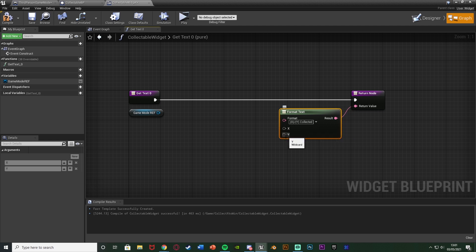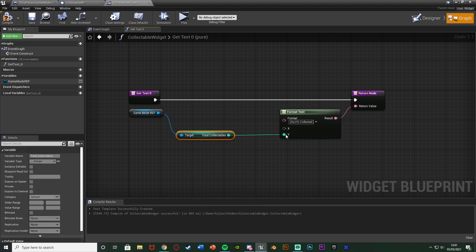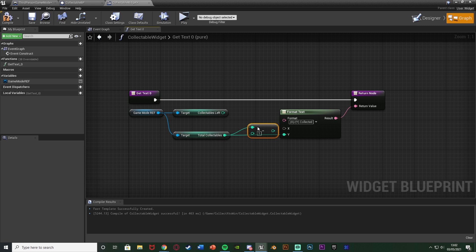In the format text I'll write '{x}/{y} collected' using curly brackets — hitting enter lets us now input x and y. From the game mode ref get 'total collectibles' going into y. From game mode ref again get 'collectibles left'. To figure out how many we've picked up — since collectibles left is how many remain — we do total collectibles minus collectibles left, connecting that into x. So to get how many we've picked up we subtract collectibles left from total collectibles. Compile and save — this text is now going to work perfectly.